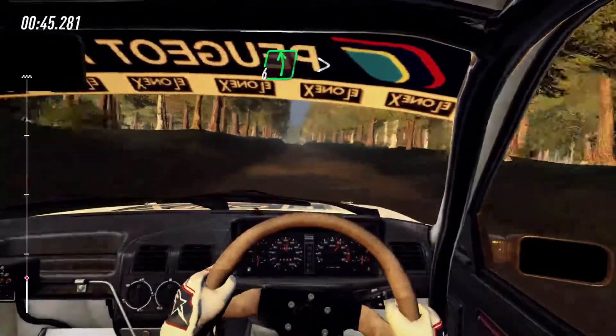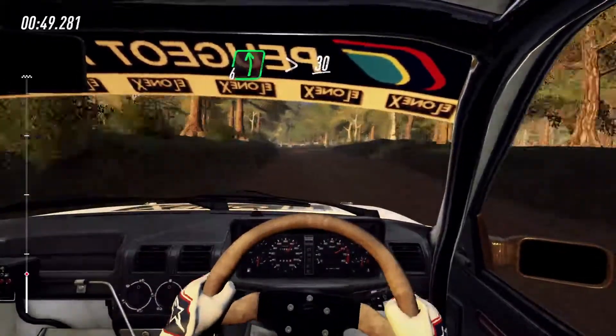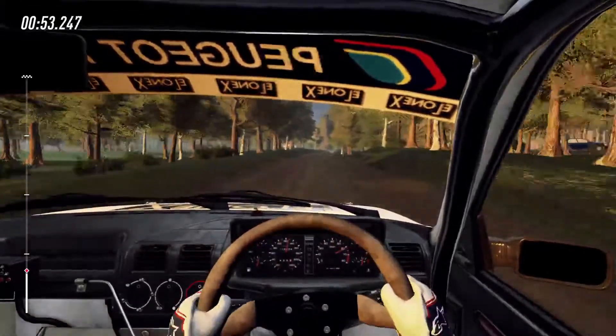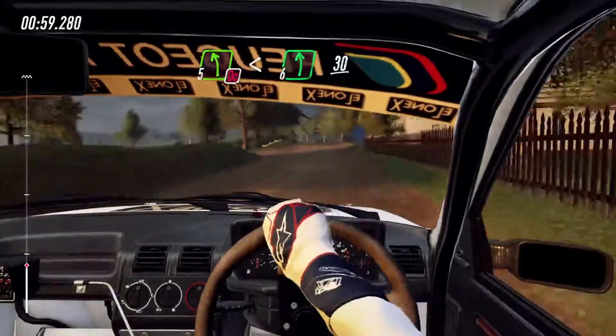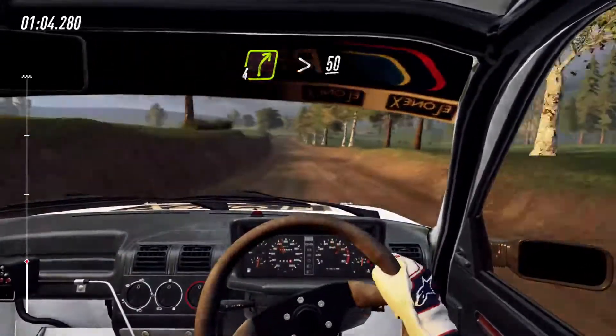For the long crest, into 6 left, tightens past junction, 30. Fore right narrow of a crest, dunk at 5 left, opens long into 6 left, 30. For right long, tightens over crest, 50.